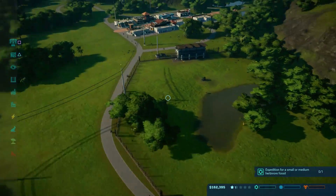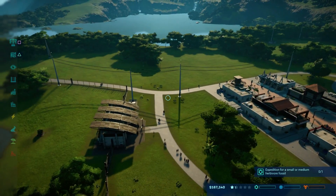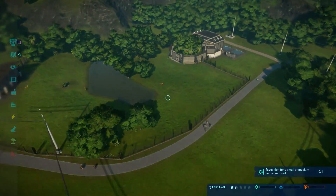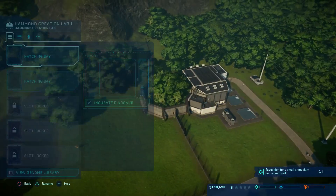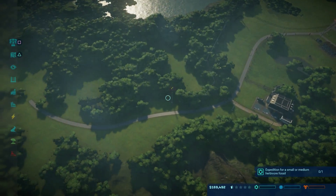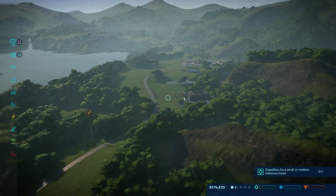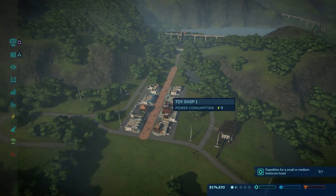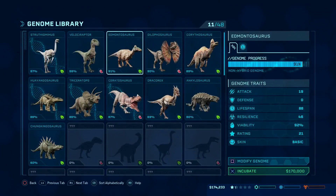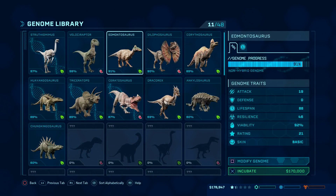If I'm not mistaken, the T-Rex is going to be available to us, and I'm sure a lot of the other big dinosaurs will be available as well, which is going to be pretty nice. Is that just a normal storm? I don't have a shelter so I can't deal with that right now. We almost have enough — we do have enough.